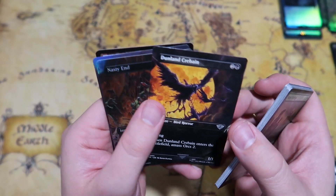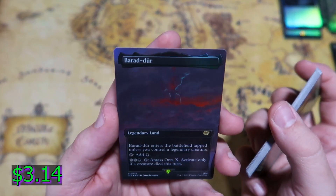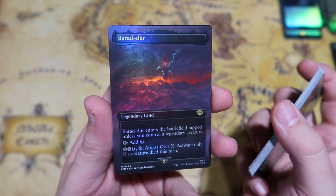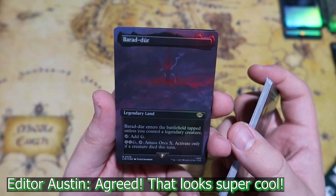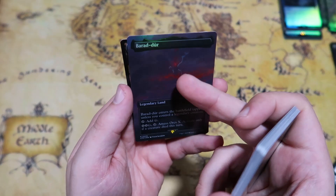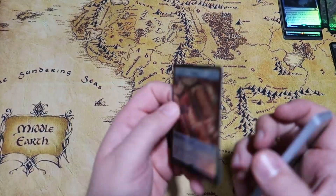We get Dunland Crabane and Nasty End, and a Baradur in that nice foil full art, which actually looks really nice. Not really the best card in my opinion, but it looks super nice in that foil with that lightning going through there.